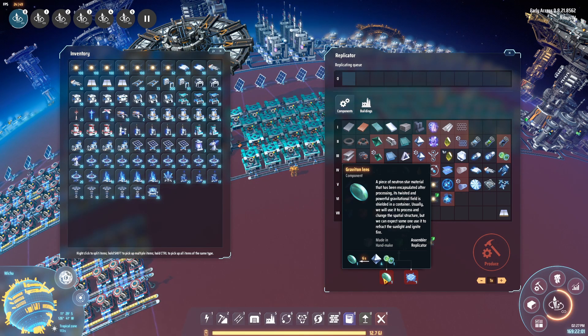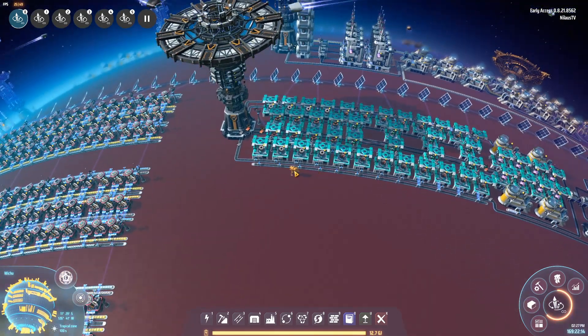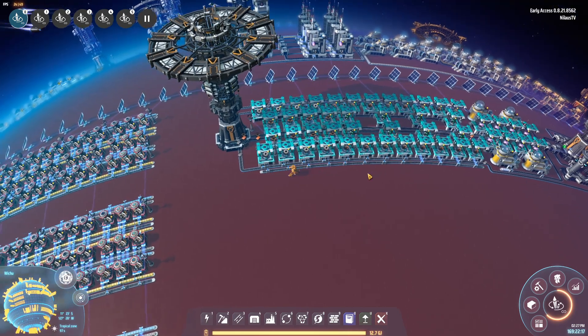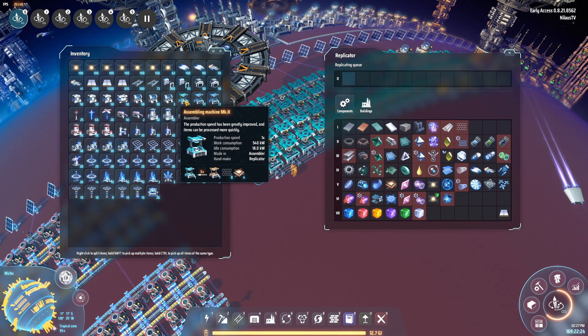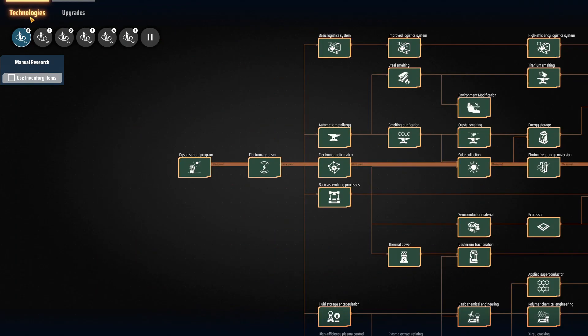As soon as you finish the purple science and head into green science, the first thing you want to do is build gravity lenses so you can build the very first warpers. You can just stamp this blueprint down, build it, and you've got warpers going. Even if you don't have the quantum ships yet, you'll be able to accumulate some warpers from the gravity lenses — pretty neat.